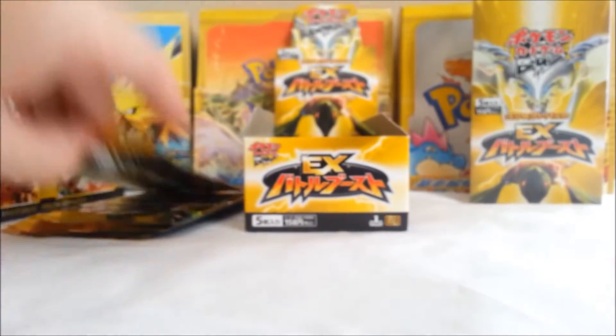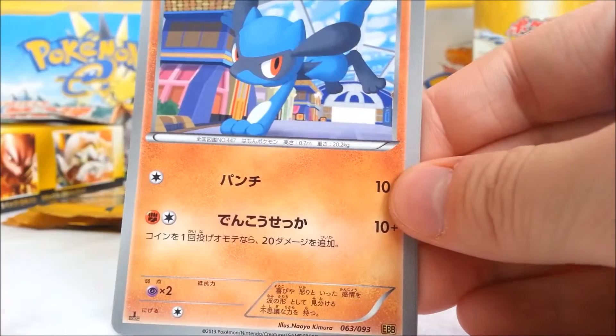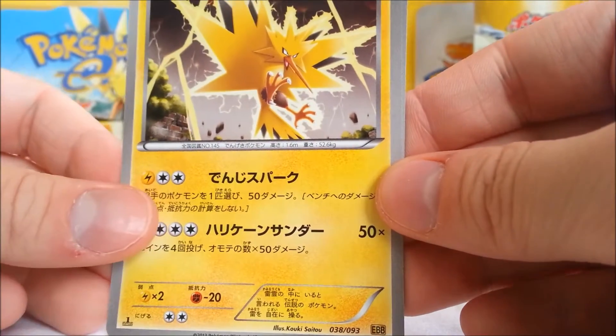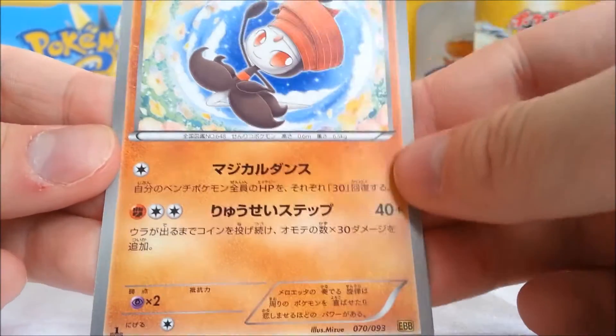We got Ralts. Alright. We got a really cool Toxicroak. Rayolu. A little cute Mincino. A Zapdos — really cool. And a Fighting-type Meloetta with a little turban on her head.